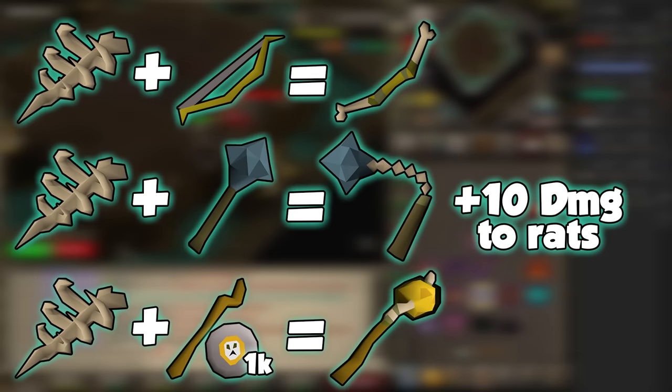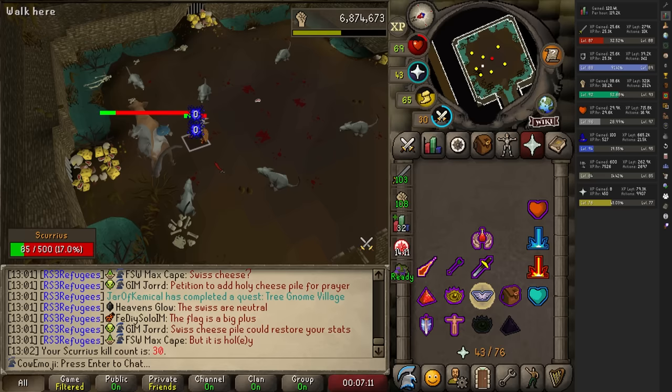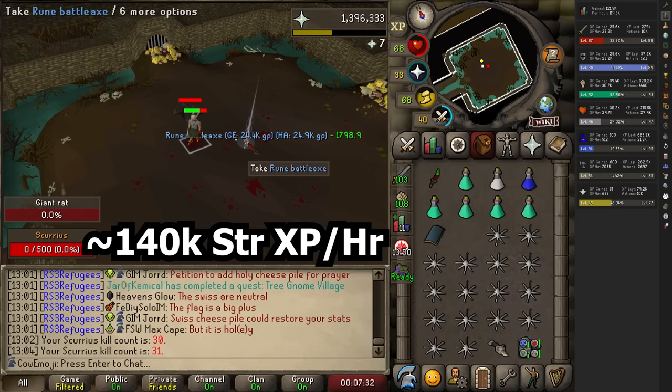The melee experience here I was getting with just a default melee setup and some strength bonus from like fighter torso, fire cape, etc. — I was pushing 140k strength experience an hour. Whenever I'm doing something like Nightmare Zone and I'm AFKing, it's like 70k strength experience an hour. And Dharok's Nightmare Zone pushes like 110k strength experience an hour. So this is way better than that — it's a good active way to get best in slot strength XP.